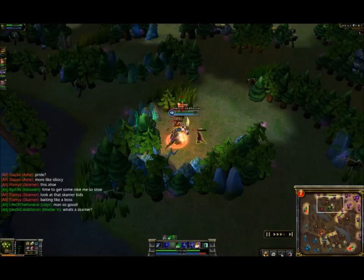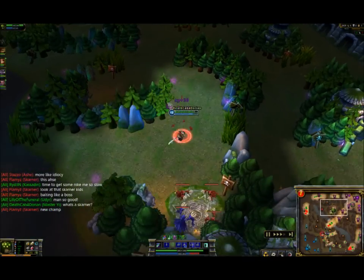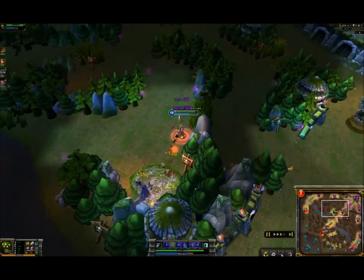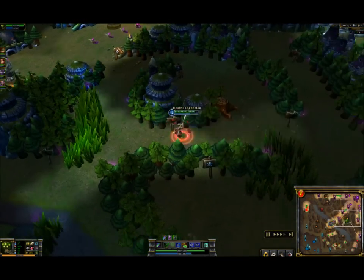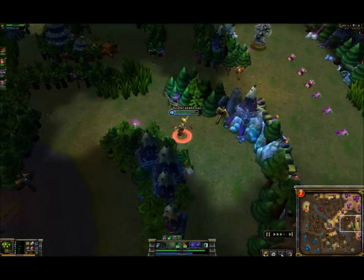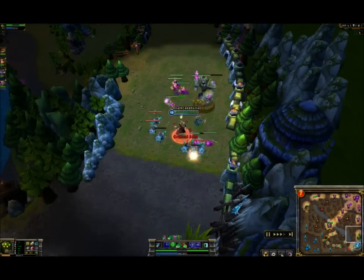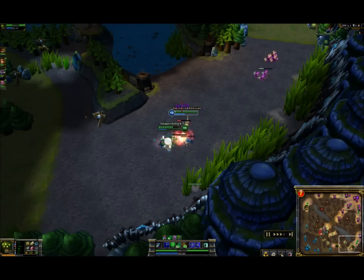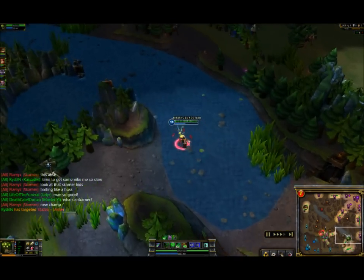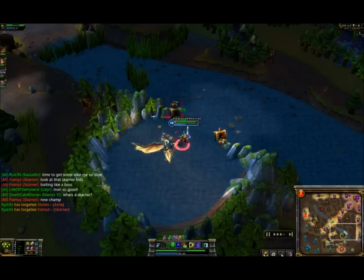Pretty much every time you have red you want to be going to try and kill someone. You can farm whenever you want when you don't have red, but when you have red you kind of want to be ganking. Most of the kills I picked up early on when I was ahead were basically just from the red buff and my passive. His passive is that on every seventh attack he'll do a double swing, so that really does help out a lot — more than you'd think actually.